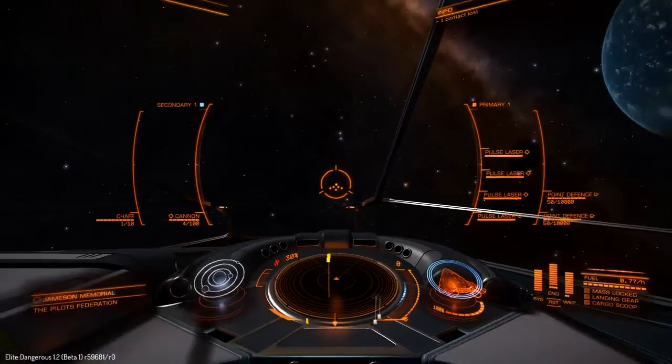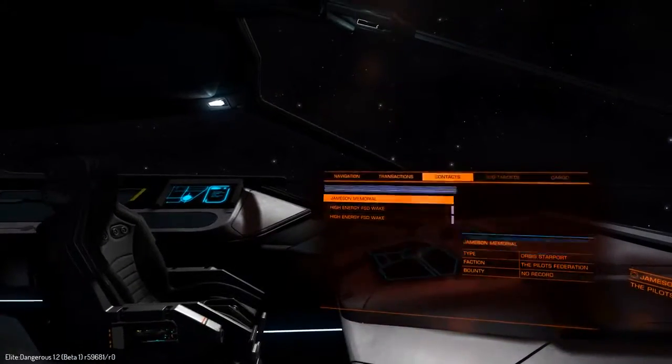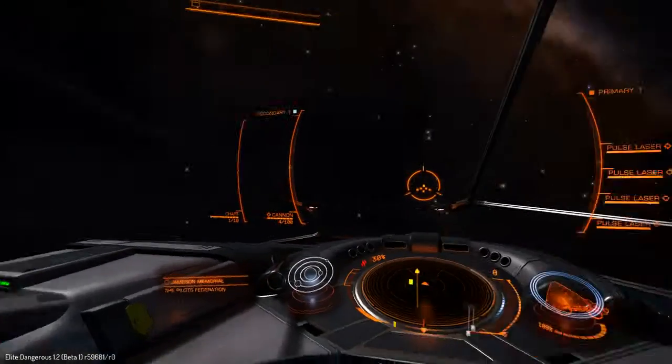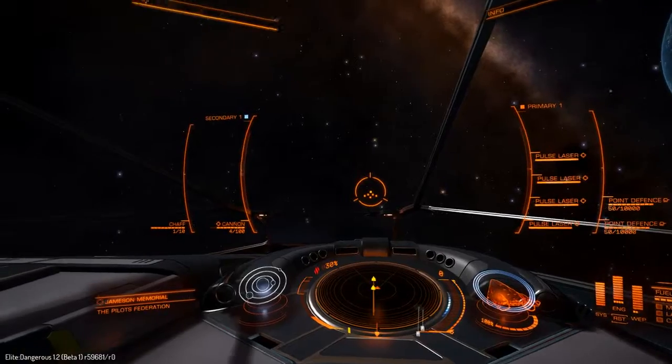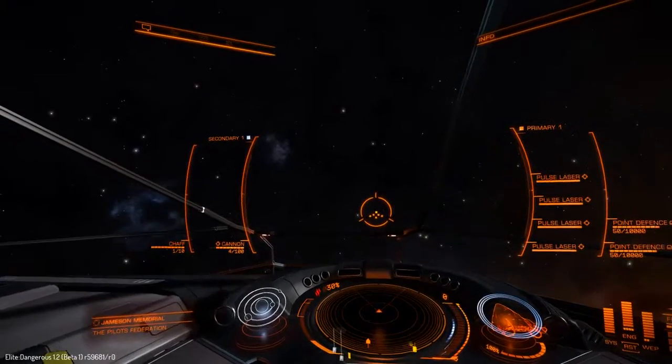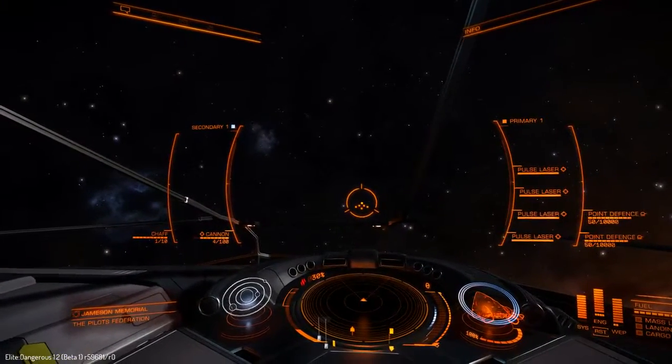The Fer-de-Lance is a right-hand drive. So there's your copilot seat on the left there, opposite to the Python, which means you have that wonderful offset cockpit. Let me just roll over a bit there to give you a bit more light on the cockpit struts. So you can see you're slightly off-center.